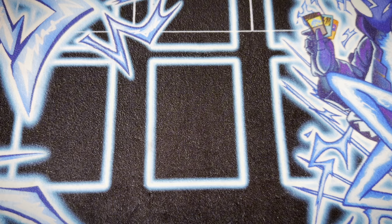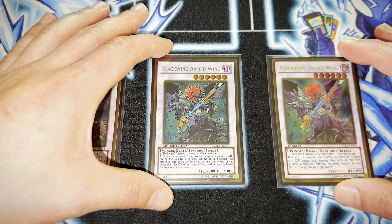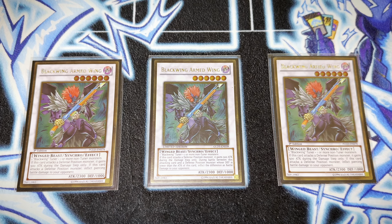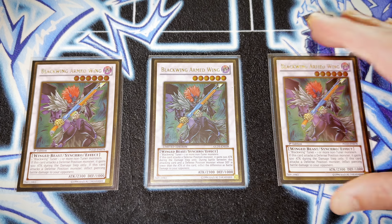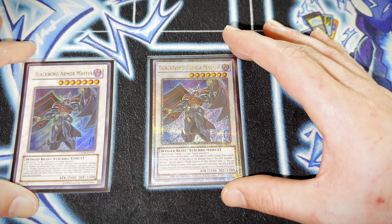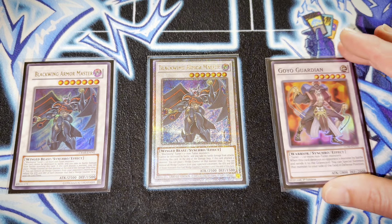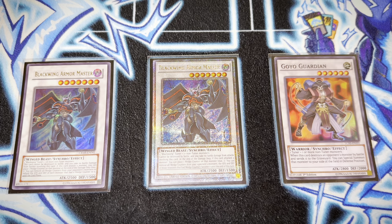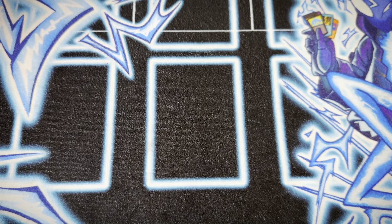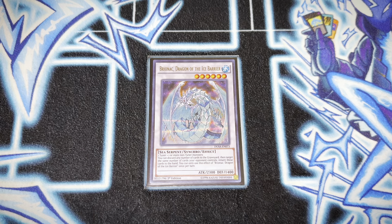For the extra deck we have to play the Blackwings. Blackwing Armed Wing — this card actually just went up quite a bit in value. It's the easiest one to bring out since you just use Sirocco and Value. I play two copies of Blackwing Armor Master — Armor Master's nice. Might as well throw in Goyo Guardian; he's at one this format but too good not to play. I play a singular copy of Brionac — also at one this format for good reason because the old text is a little too good.